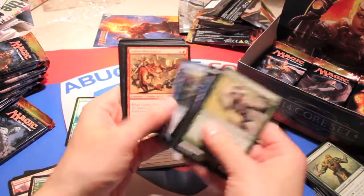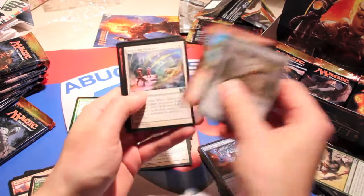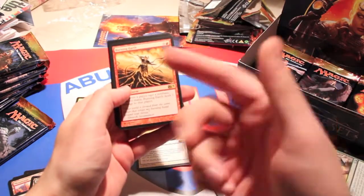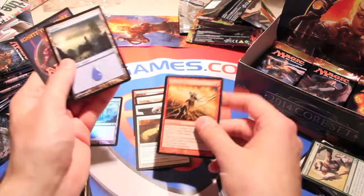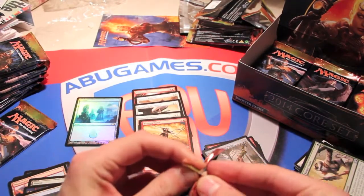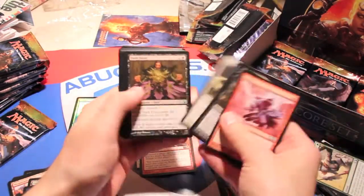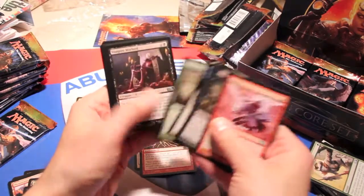We have some basic commons, a staff of the wild magus — I'm never really a fan of the staffs — flesh pulper, brave the elements, and a burning earth. Fantastic card, worth a few dollars, very good especially against multicolored decks that run a lot of non-basics in a number of formats.